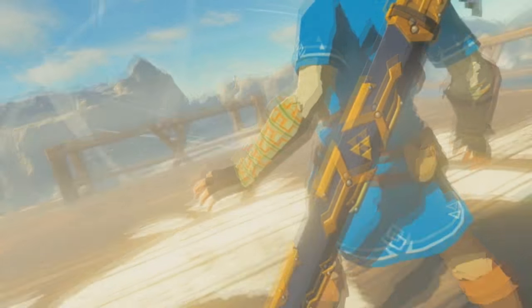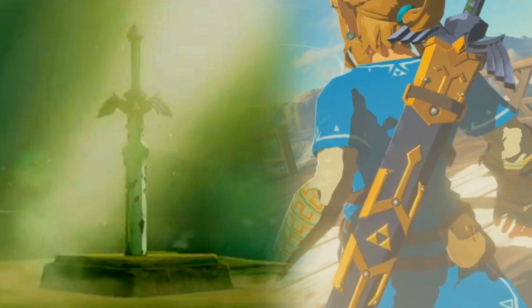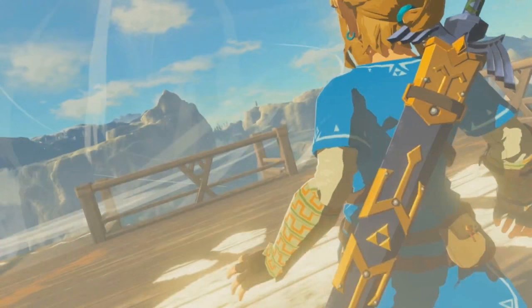Now it gets interesting. We see Link in his standard champion's tunic — but is there something different about him? Link's got the Master Sword on his back, and what's more, it shows no signs of the rust or decay it had during the E3 reveal trailer. This confirms that at least some portion of the game will be spent repairing the blade and restoring it to its former power.